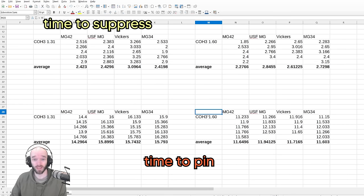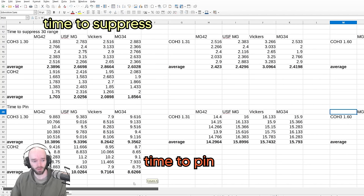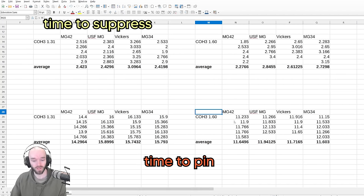I will also say that counters to machine guns are a lot stronger now than they were in 1.30 — grenades have been buffed, mortars have been buffed, light vehicles are very good at this stage. So the conditions around machine guns are also more conducive to countering them.